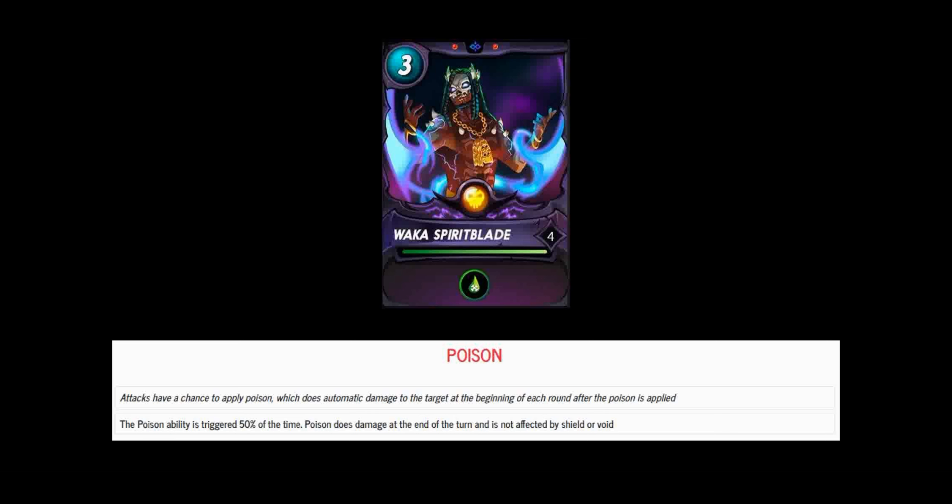Let's do a quick refresher on what his ability is going to provide to your team. Your attacks are going to have a chance to apply poison, and this will do automatic damage to the target at the beginning of each round after the poison is applied. The poison ability is triggered 50% of the time and it's not affected by shield or void, so it's definitely a very powerful ability — one that can ramp up passive damage on your opponent and just decimate them.